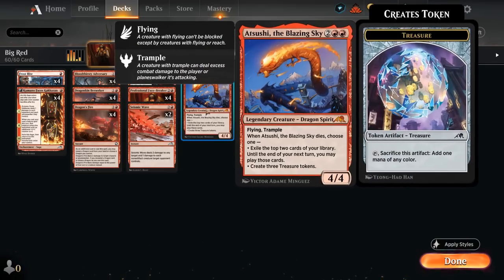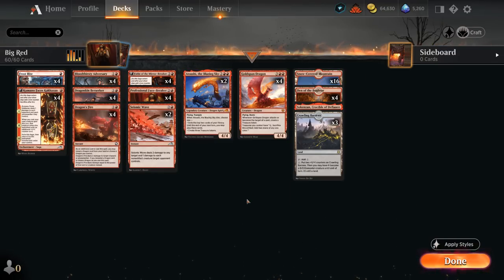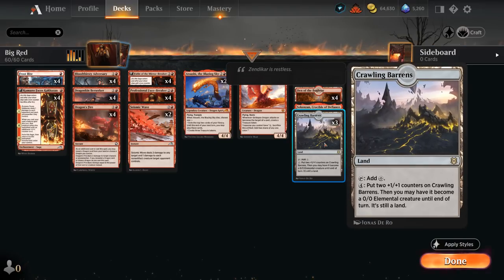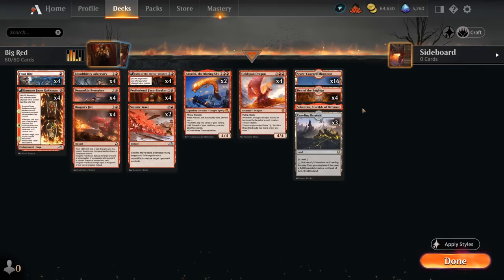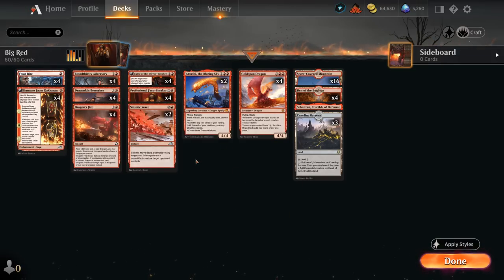Treasure tokens have a lot of synergy with both Goldspan and our Facebreaker. Our mana base also has a ton of creature lands, which is one of the advantages of being a mono-colored deck — four copies of Den and three copies of Crawling Barons, which we can also easily activate. Also a nice mana sink if we get Goldspan going. Crucible can also make some hasty 1-1s. And then our Snow Mountains go with Frostbite. That's our deck, now let's jump into some games and see how it does.